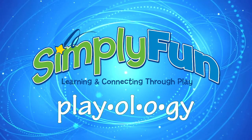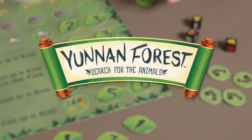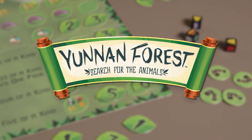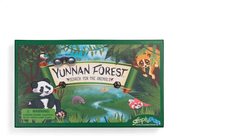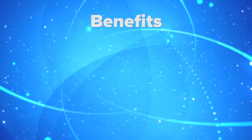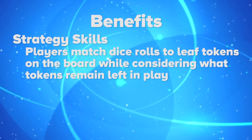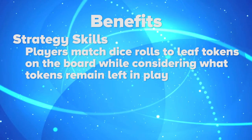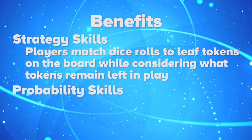Welcome to Simply Fun's Online School of Playology. Today we're going to search the forest for animals as we learn to play Simply Fun's Yunnan Forest. You can play Yunnan Forest with 2-4 players ages 7 and up. Yunnan Forest is great for developing strategy skills as players match dice rolls to leaf tokens on the board while considering what tokens remain left in play.